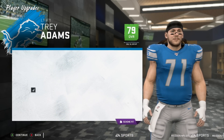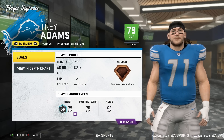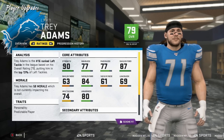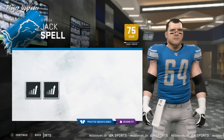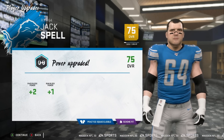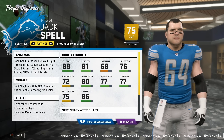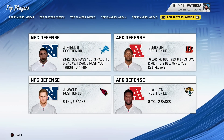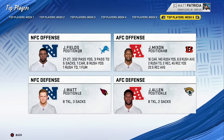We do have a player upgrade — it's Trey Adams, replacing Taylor Decker at left tackle. He is 27 years old. Taylor Decker was 31 in free agency and walks away, and we get a guy four years younger who is actually pretty good at left tackle. Jack Spell also has an upgrade. I wasn't really sure about him going into this season, but I like the idea of keeping development with him. He is normal dev, so he won't progress really fast, but I do like him — he's 75 overall.